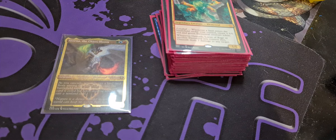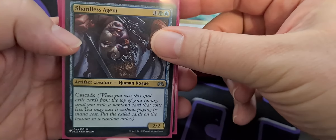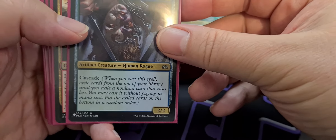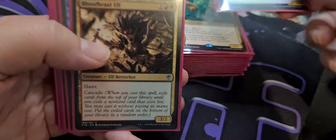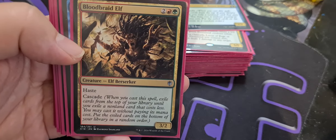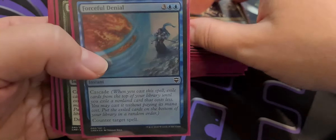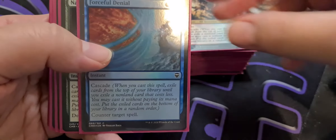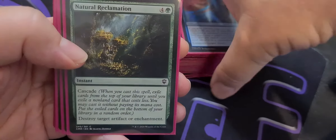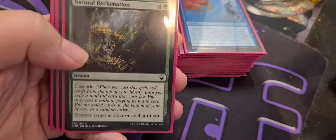Next up we want to get onto our Cascade and pseudo-Cascade package. We have Shardless Agent — a Simic and a colorless for an artifact Human Rogue 2-2 with Cascade. We then have Bloodbraid Elf — a hasty Elf Berserker for two colorless and a Gruul, 3-2 with Cascade. We have Forceful Denial — five mana to counter a target spell, with Cascade. Natural Reclamation — one of my favorites — four colorless and a green instant with Cascade: destroy target artifact or enchantment.